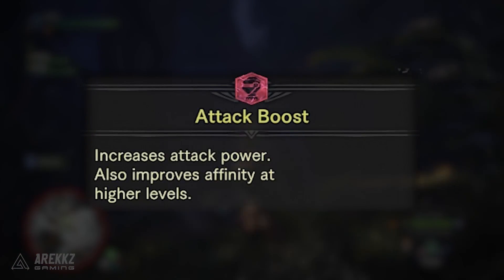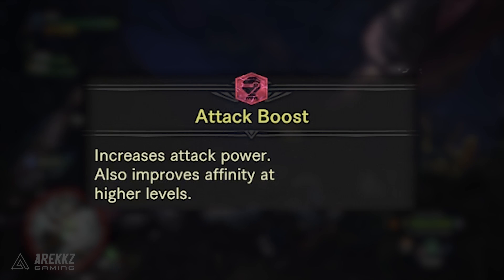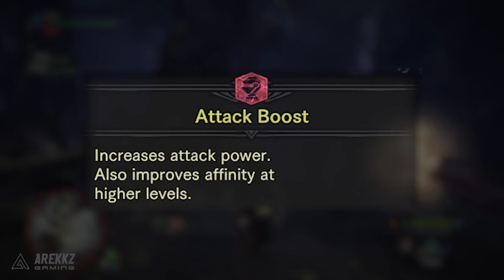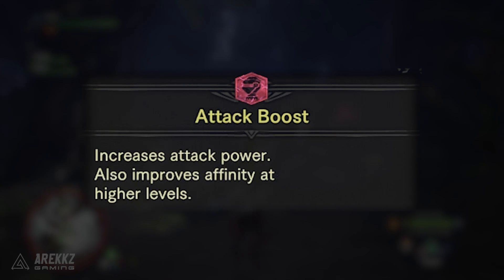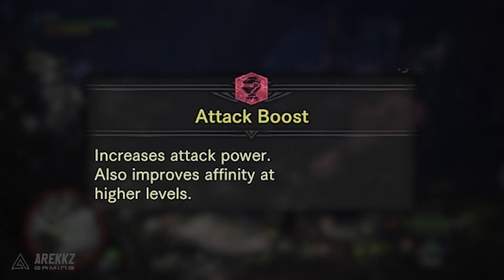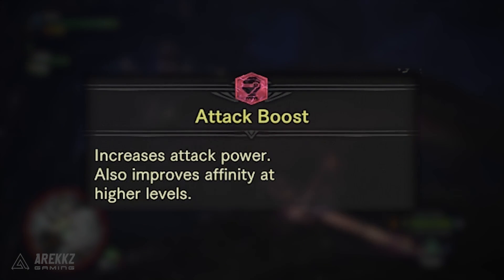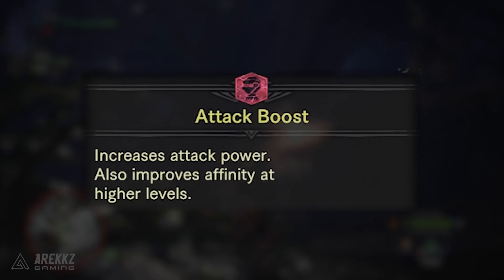Starting at the top we have your bog standard Attack Boost skill. This offers you an increase to your attack power and when you get it up to the higher levels you'll also get some bonus affinity thrown into the mix. There are seven different levels to the Attack Boost skill, and if you want a refresher on how the new skill system works compared to how it worked in the past, I will link the armor skills video I did after Gamescom down below.